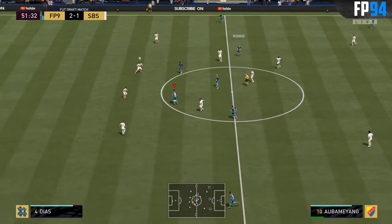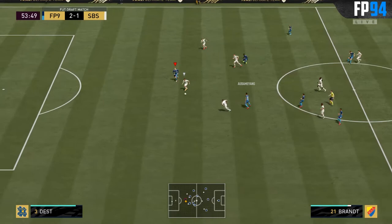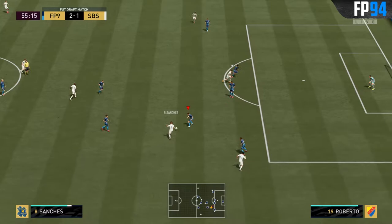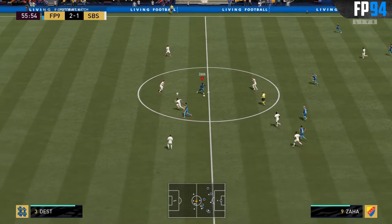Good ball to Aubameyang — Saha, back to Aubameyang, he's in behind but what happened with the pace there? Good interception. Neuhaus plays a driven ball — so nice — but that pass from Aubameyang, he's so bad. Neuhaus wins the ball again with another interception. Going on the counter — maybe not. Hazard to Saha — good ball, couldn't quite reach it. Good interception from Gomez, driven to Neuhaus — perfect pass once again. Aubameyang to Hazard — let's try the finesse. Good finish from Hazard — much better than his first finesse shot. We're up 3-1 now, really nice.